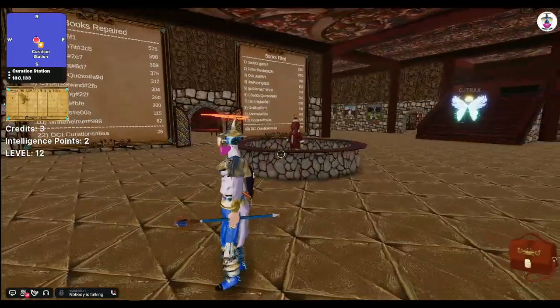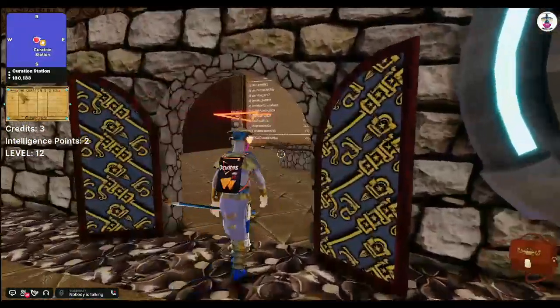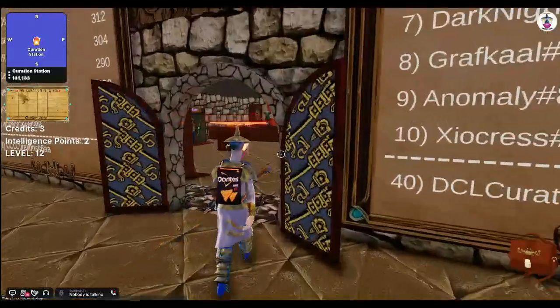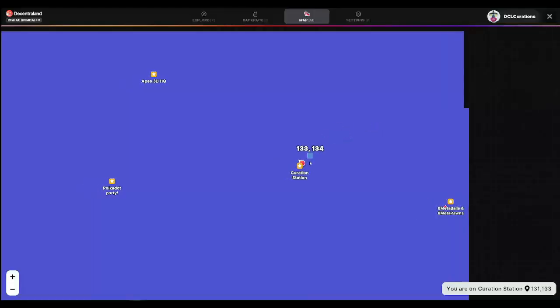The DCL Virtual Library is a gamified educational experience that encourages people to learn by questing, completing course quizzes, and unlocking NFTs. You can get here by teleporting to the curation station by either typing /goto 130 130, or by opening up the map and jumping into our POI.